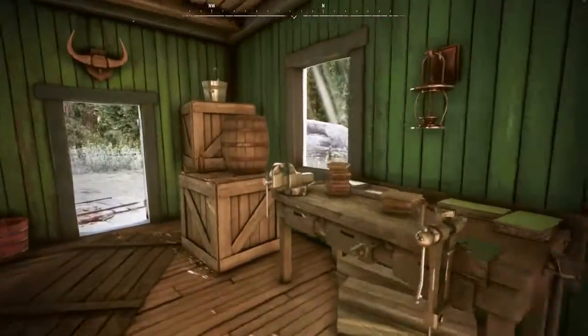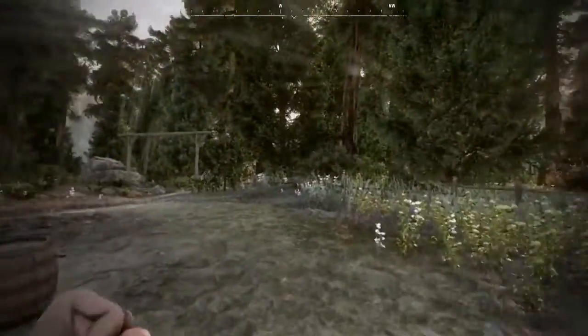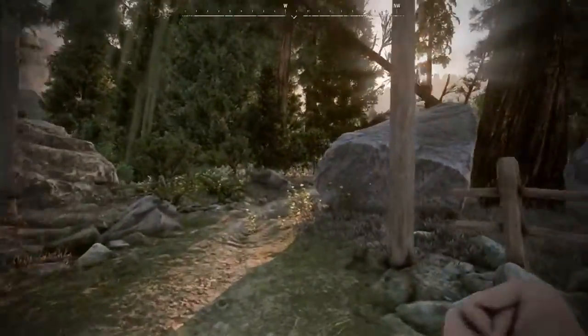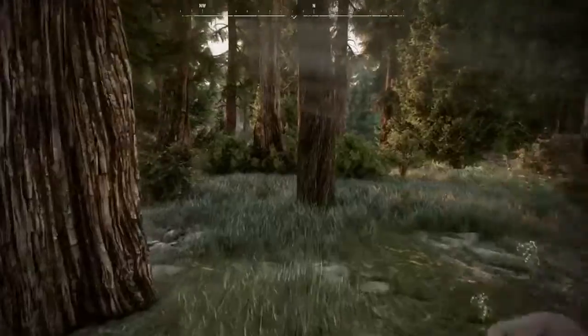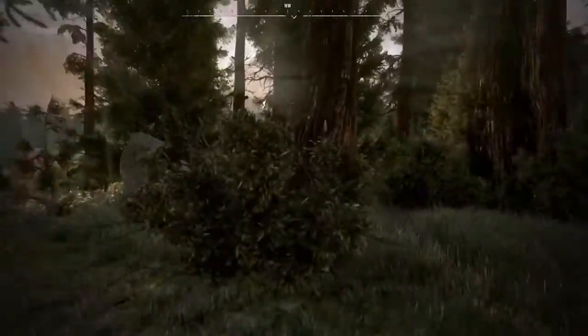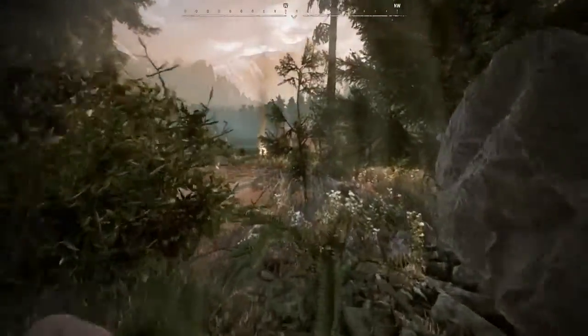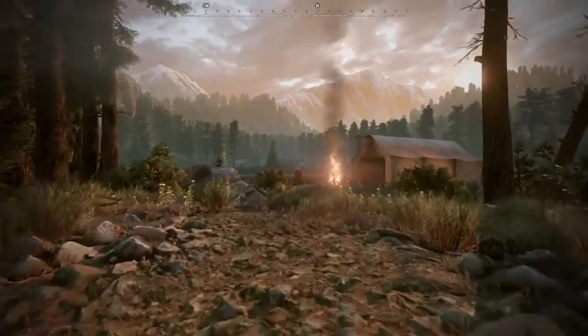Now we're going to go find Mike, because Mike has ridden out ahead, staked out a campsite, and located where he thinks the first of our bounties are. You can see that in Wild West Online there are different environments — this is a pine forest, completely different from the plains-y location around Stone Creek. We're going to march through this forest, look for Mike and the campsite, and then go find our bounties. There he is. Mike and I are going to team up to hunt this bounty together, and the bounty may very well have his posse with him.